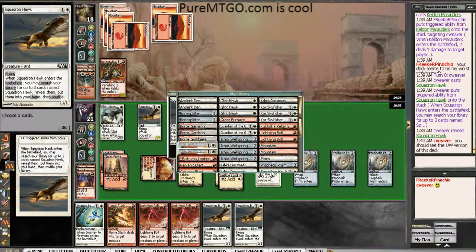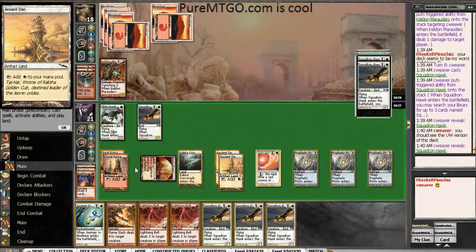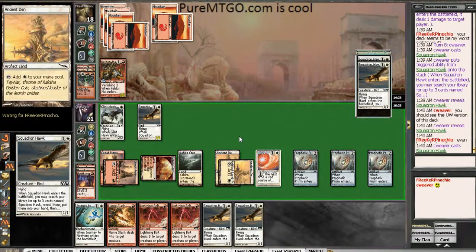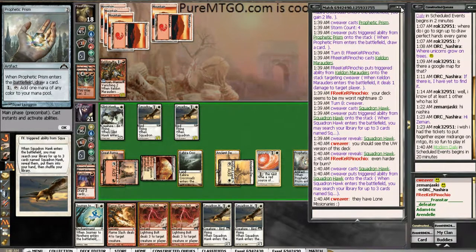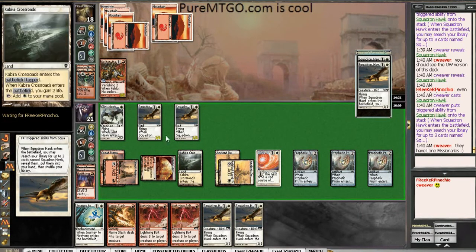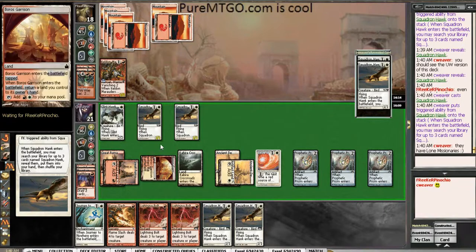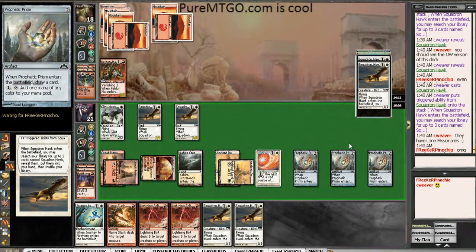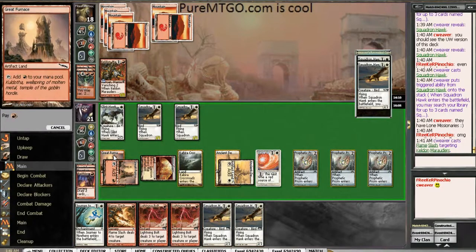Opponent says my deck seems to be his worst nightmare. No, the Circle of Protection: Red is really just your worst nightmare. The second Squadron Hawk comes in — we're going to Flame Slash the Marauders and attack with the Glint Hawk.